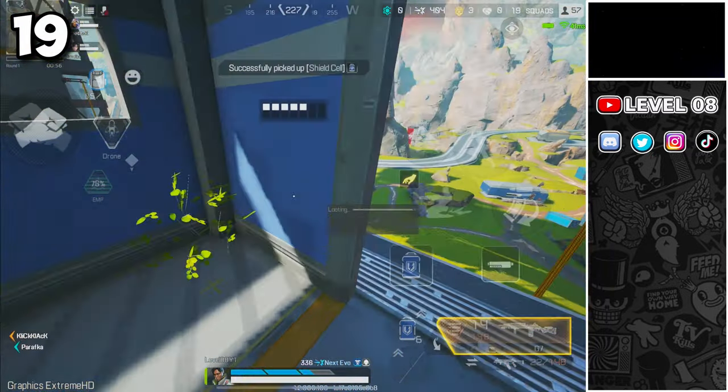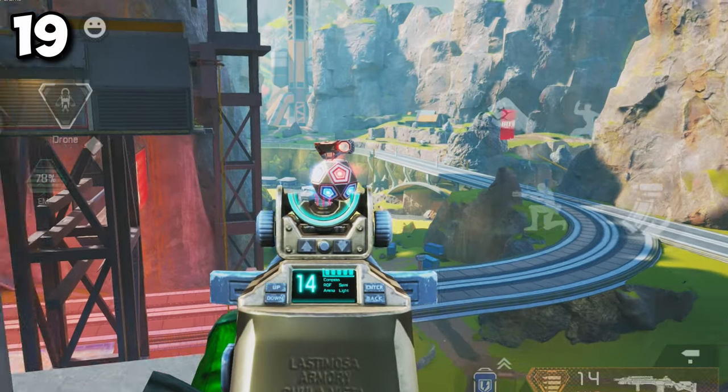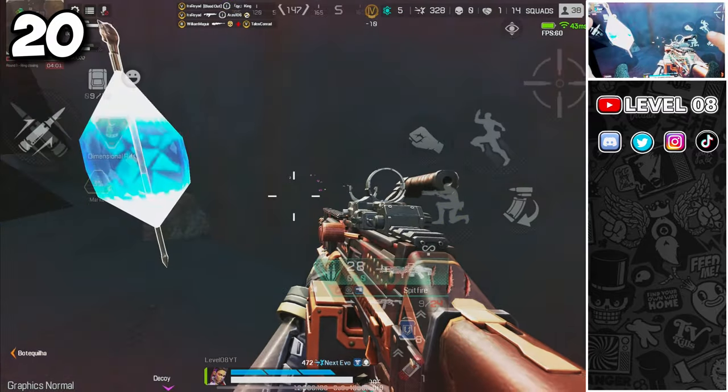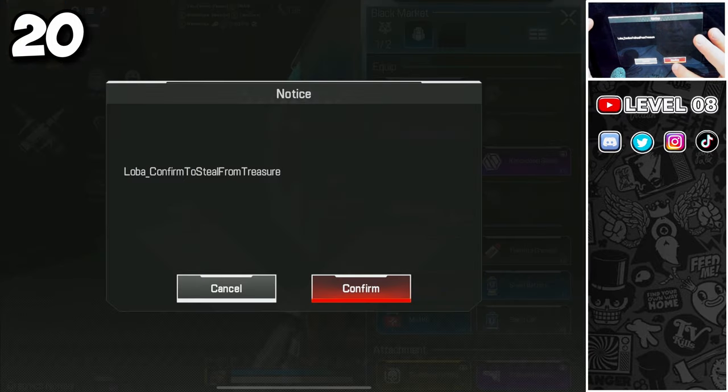You can tell which cargo bots have a vault key — a few of the light panels on the package it carries will be red. Loba can steal from vaults even if she is on the other side of the mountain, as long as the vault is in black market range, which is ideal for looting from a safe zone.